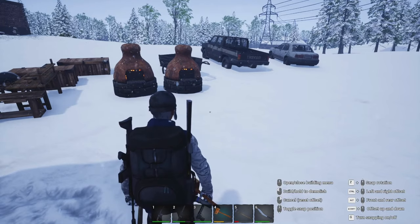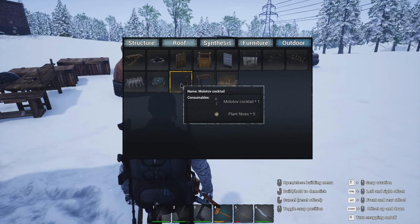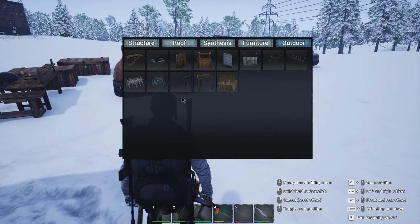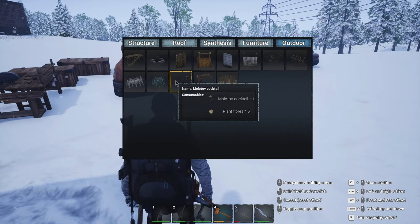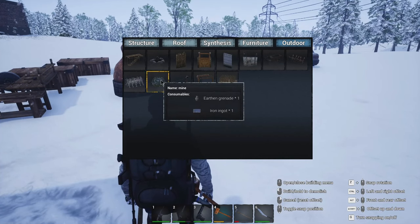This guy comes out, this guy opens up. Now this one: one Molotov and plant fibers. I'm guessing maybe it does some kind of fire thing. That one we can obviously make — I have a second Molotov cooking, it'll probably be ready now. An iron ingot and a grenade — I do have spares.